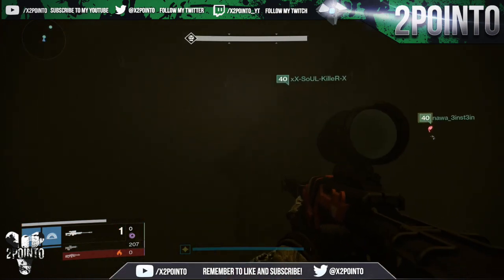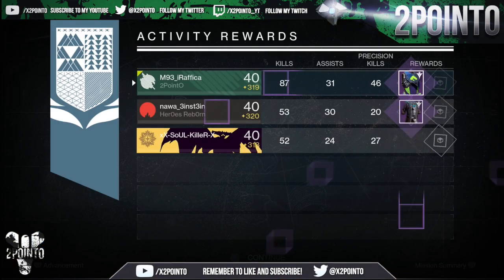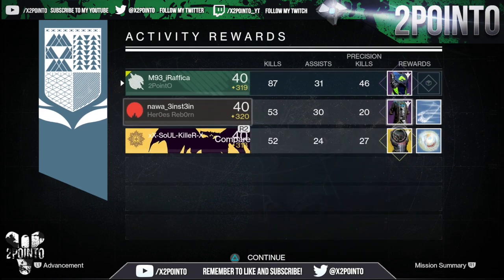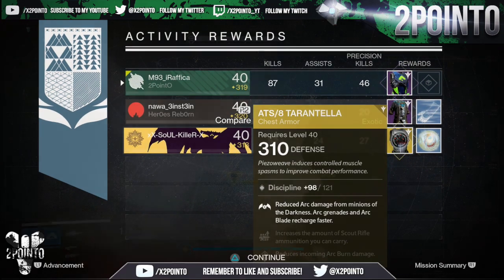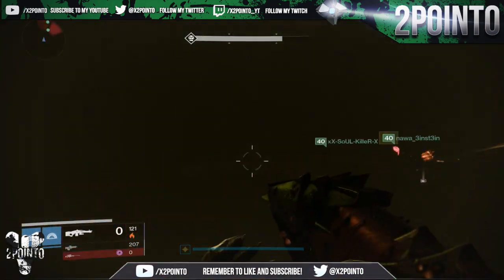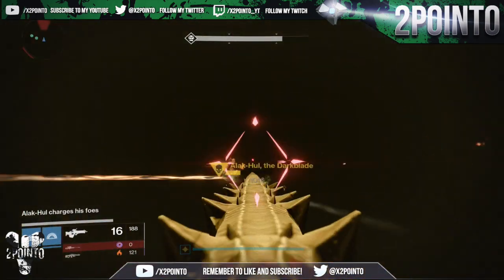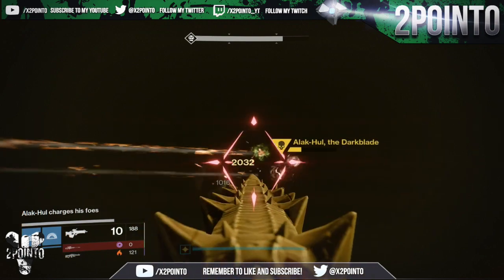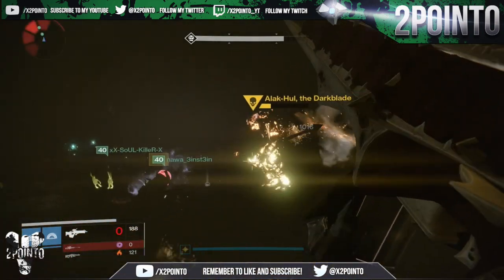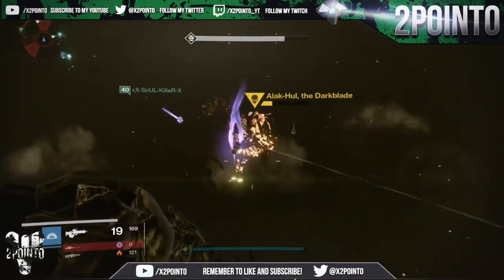This Nightfall was Darkblade, and first I ran it on my Hunter where I got a 309 defense Asperic 1.1 chest armor with increased hand cannon ammo and increased recovery for 5 seconds after taking void splash damage. I was pretty happy with this as the defense stat is high at 309, and whilst I do have 320 chest armors, this one would be really good for the Crucible as it has that increased hand cannon ammo as well as pretty high intellect and discipline stats.